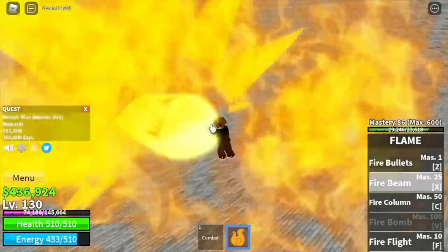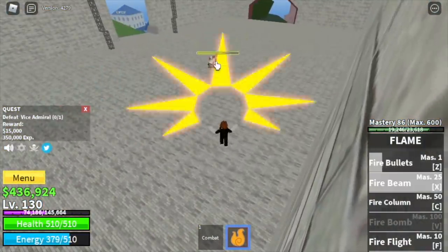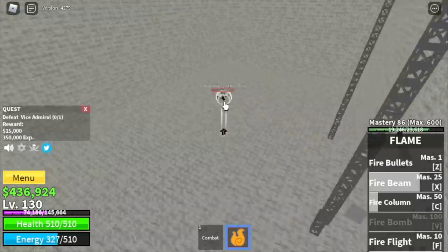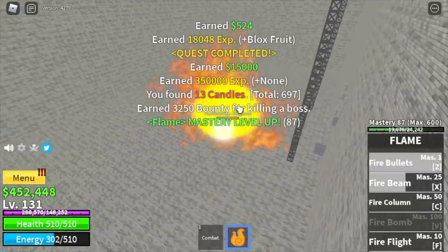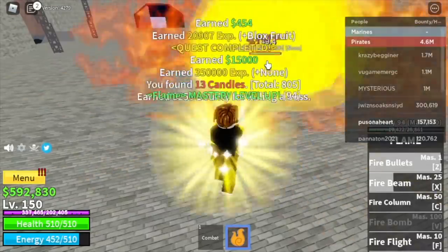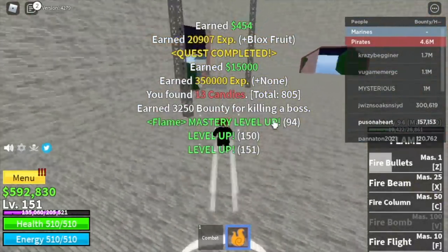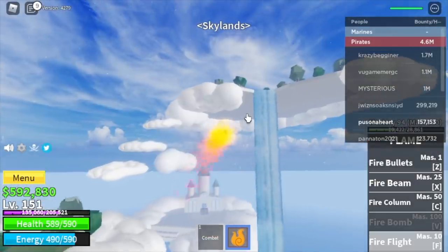Dodge the long-range sword slash, create distance, and everything will be fine. Our goal is to reach level 150. We'll skip the Petty Officers. We did server hop — we were not able to get the coat, but that's fine. Moving on to Skylands.